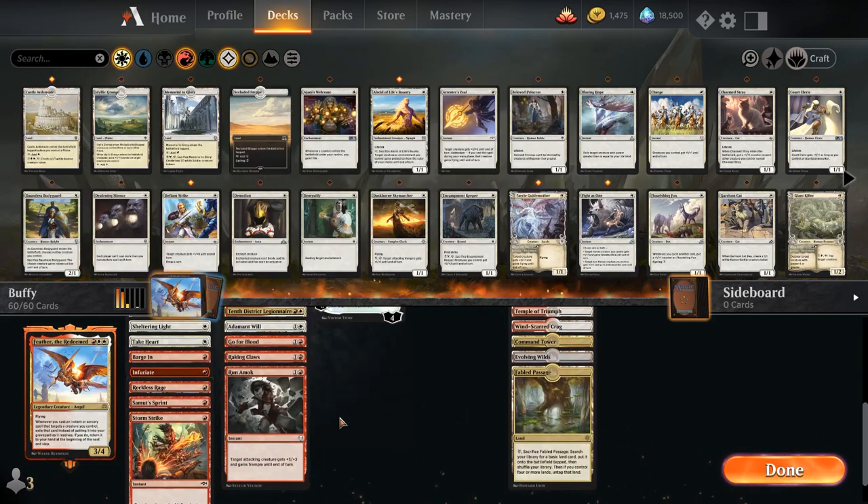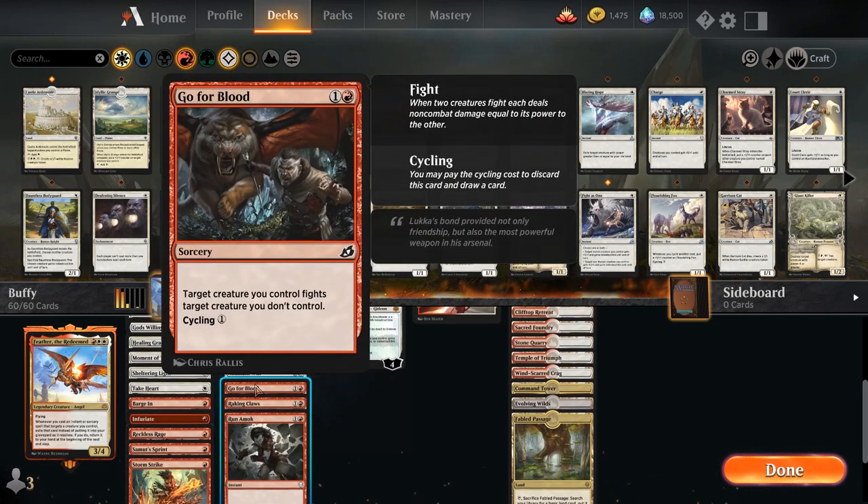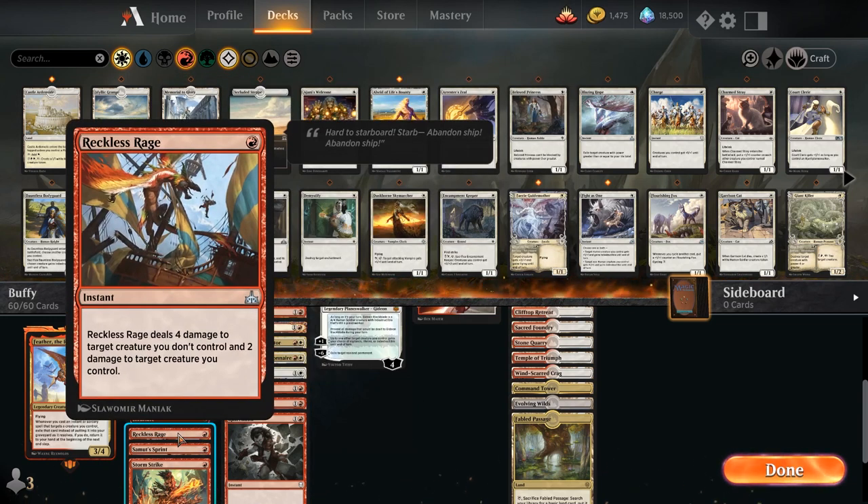Go for the Blood is a sweet new addition from Ikoria, because any kind of removal that also targets your own Feather is really insane — it can just come back again and again. The only other card that previously did this effectively — or efficiently, I'd rather say — was Reckless Rage. And if you've ever played against a Feather deck and they're just Reckless Raging you each turn, it's just backbreaking.